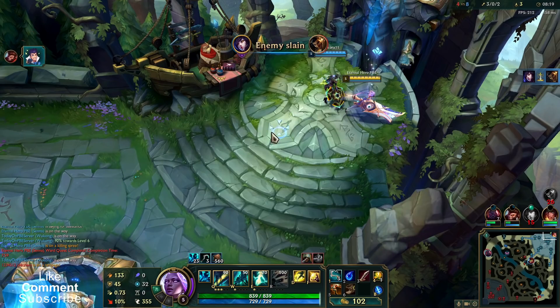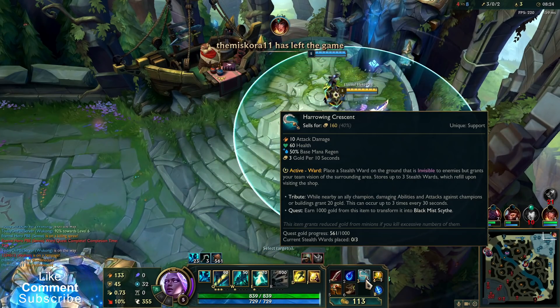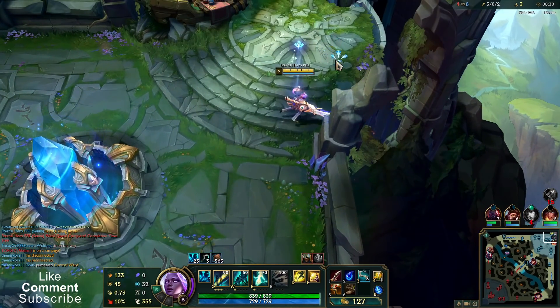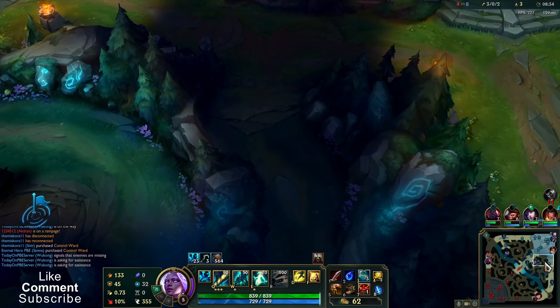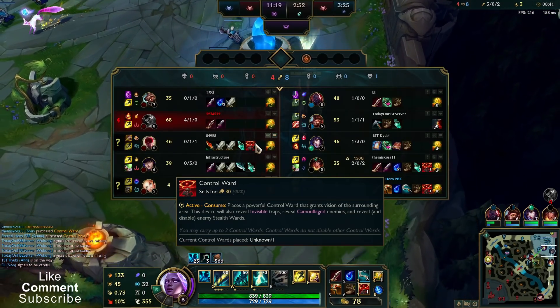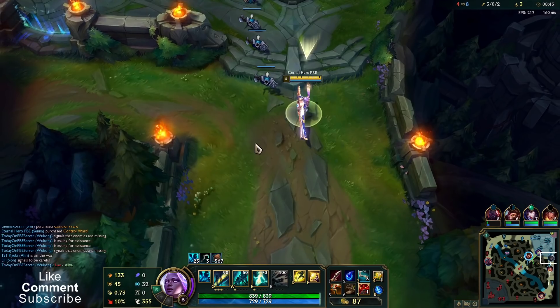If you have these items, you can already turn your trinket into red. I just like having an additional stealth ward for moments when I really need it to extend the range of my Q. Especially with control wards, I'll keep it like this for this game, especially when we are ahead. But for most of your games you can just get red trinket now, after completing the support item.